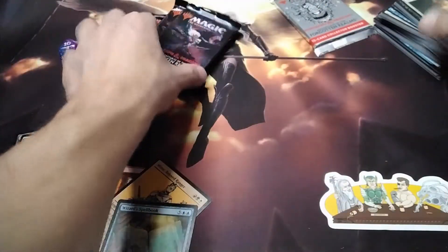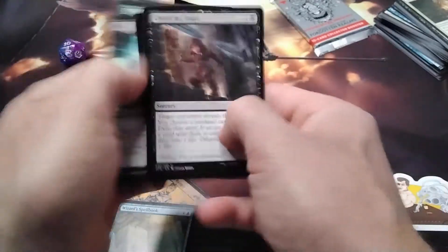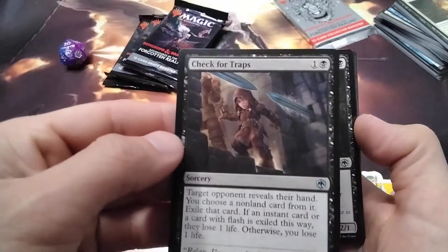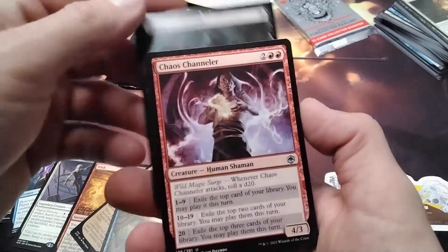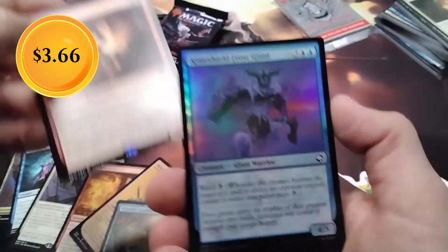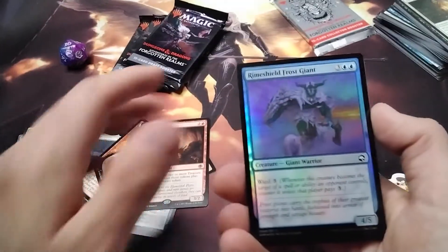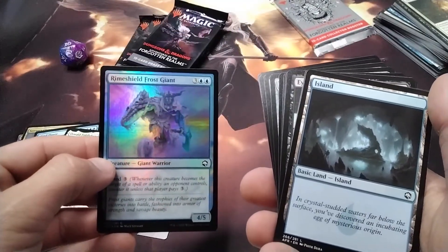Nothing terribly crazy right off that pack. Here we go - Check for Traps. I love that artwork, kind of reminds me of playing Nintendo 64 as a kid, dungeon crawler style. Chaos Channeler and Zorn - that is a ridiculous card to go up against. If you've ever played it in Arena, it's definitely really annoying.